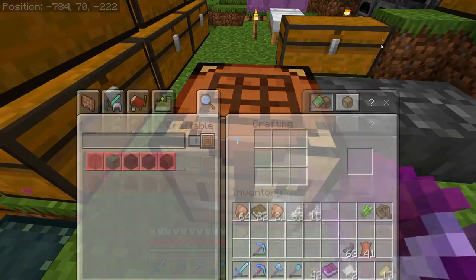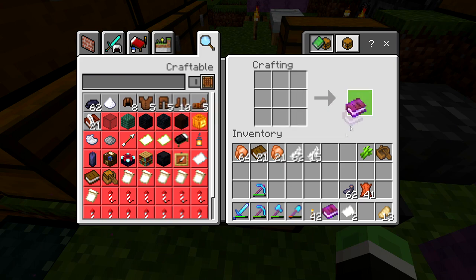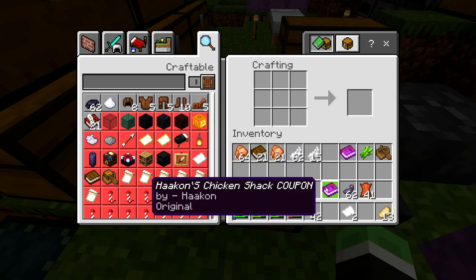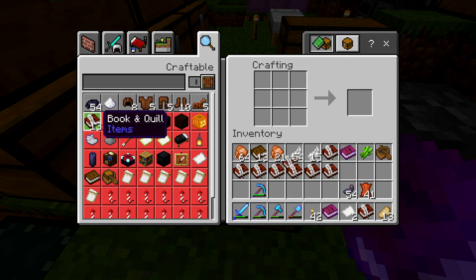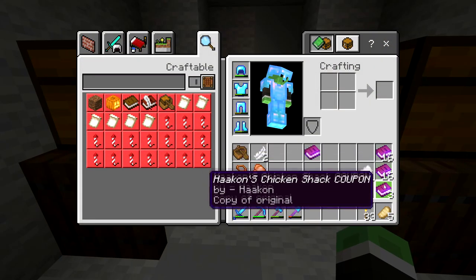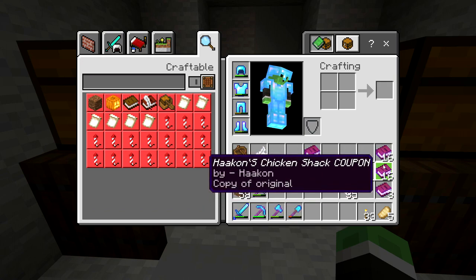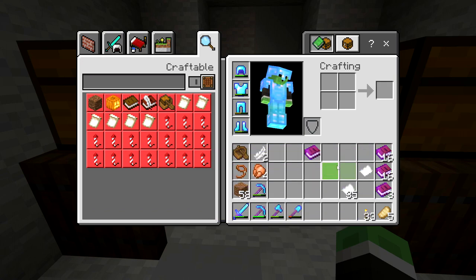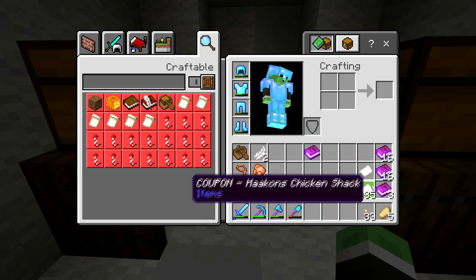I'm pretty sure I know how to copy it — you simply place it inside here. This is the original one, which I'd like to keep. I'm going to need to craft up a ton of books. So we are back at the chicken shop. In the last clip I ended off making the book. Since I believe there are 36 members on the server, there are at least 36 mailboxes in the nether — and only one of them is mine. So I've crafted up 35 books with the same text, along with 35 coupons to put in everyone's mailboxes.